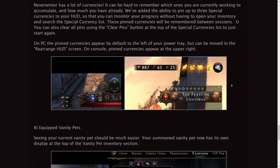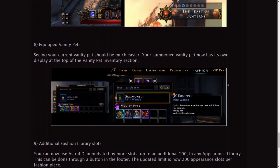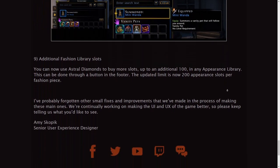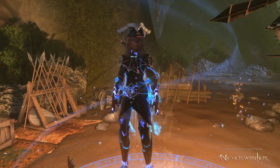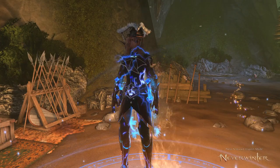Here's how the pinned currency will look on PC on the left and console on the right, and then your vanity pets in your inventory — again PC on the left, console on the right — and then the additional fashion library slots.